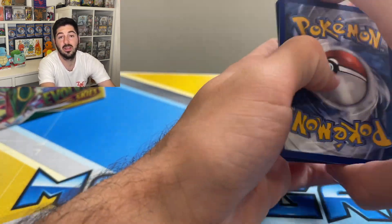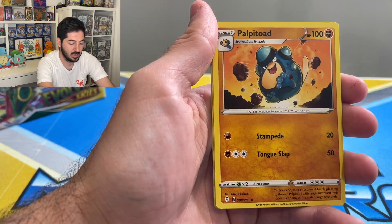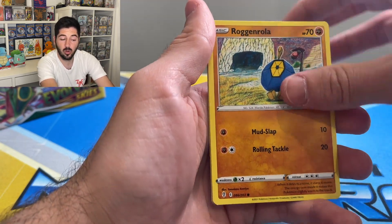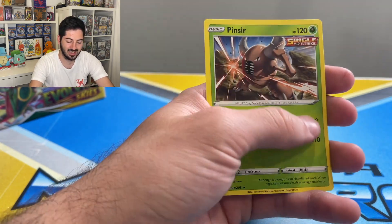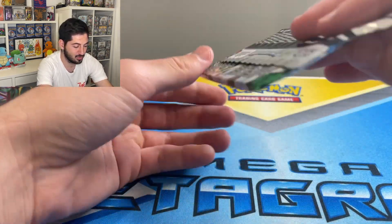By the way, that last box of Chilling Reign — which hopefully you guys saw before this one, which would be yesterday — had all green codes again: Swablu reverse, Budew, and a Pinsir non-holo rare. This is actually a very hard card to get, the Pinsir in a reverse rare.